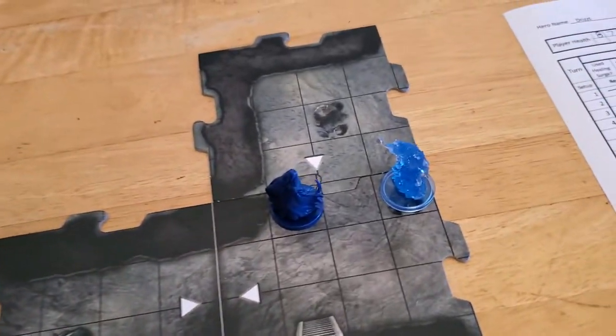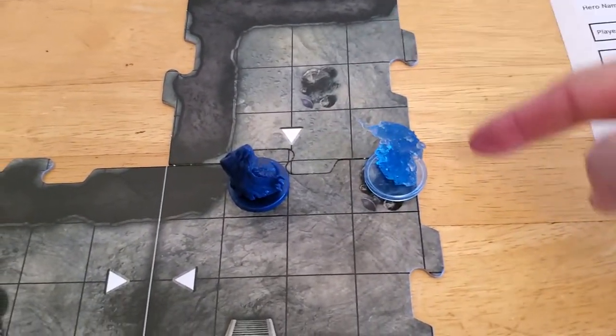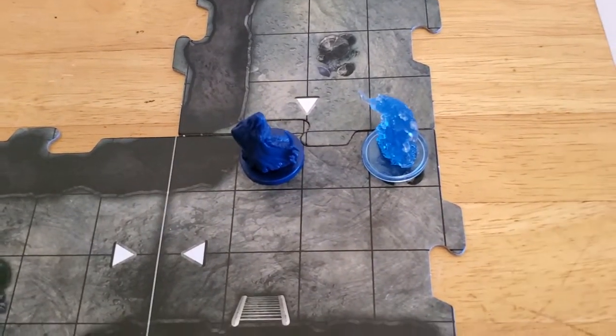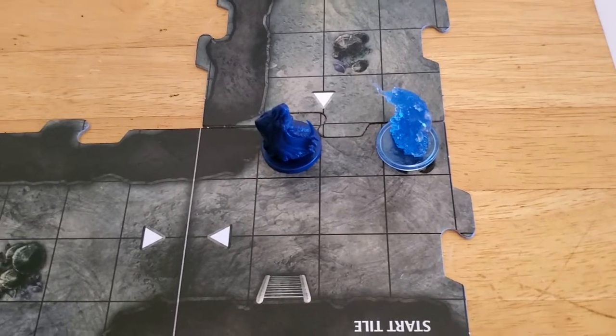Alright, I think I know what we'll do. Since we have all this unexplored edge, I can just move to the unexplored edge either here or here and then attack. So that's what we'll do.